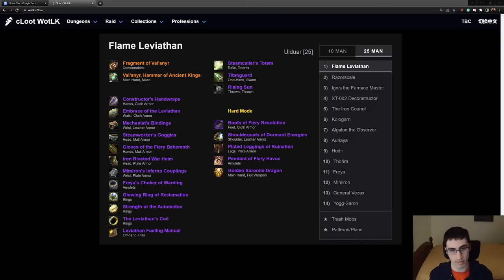We're going over the Ulduar 25-man loot priority. We'll be going through the decent 232 items, which is the base item level for all items in Ulduar, but mainly focusing on tier, trinkets, weapons, and all of the hard mode items. We'll go over what classes benefit from which items the most, and what classes and specs should have priority. By the end, hopefully you'll have an idea of how good most items are for all classes.